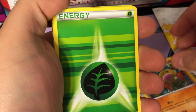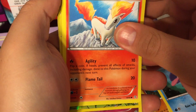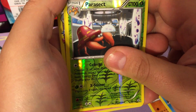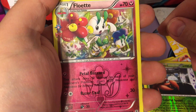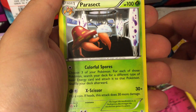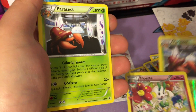First card is a Diglett. Next up is grass energy, Shellder, Ponyta. Then a reverse Parasect, which is a rare. I didn't do the card trick this time - forgot. We have a hollow radiant collection Floette. We got a rare Parasect and the reverse rare Parasect in the same pack.